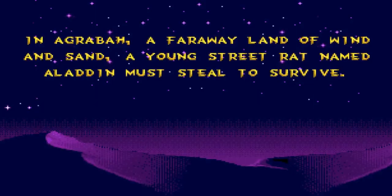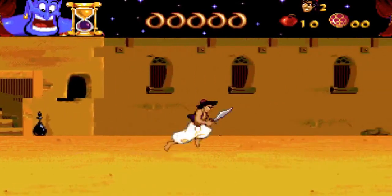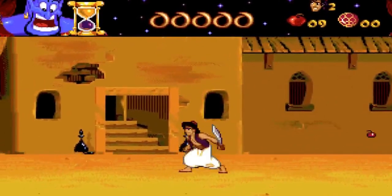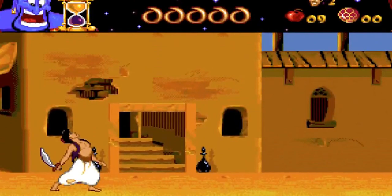Let's start the game. There are 11 levels and I'm not going to show you the story — just mainly focus on the gameplay. You can run left and right, jump, slash, and throw apples. Those are the basic moves. You can also duck and look up, which is almost never used.